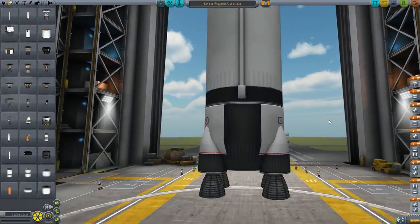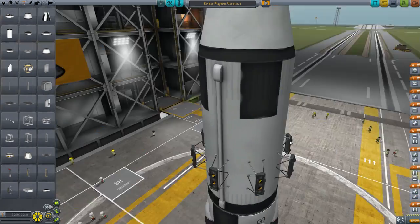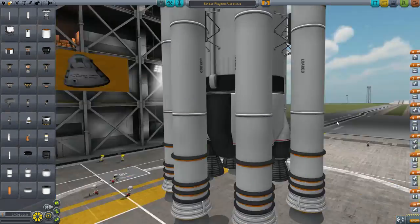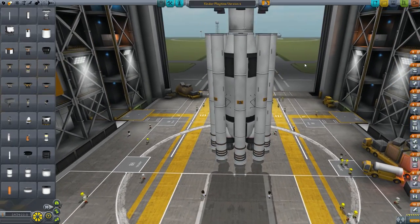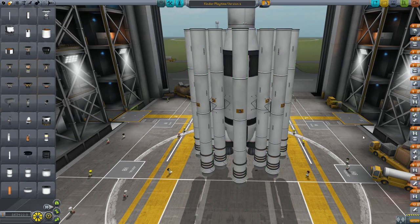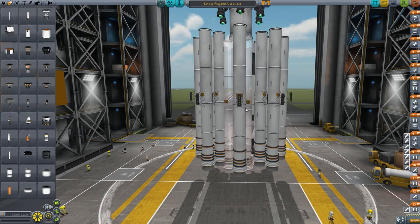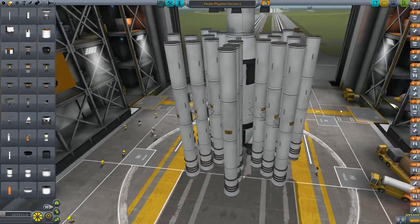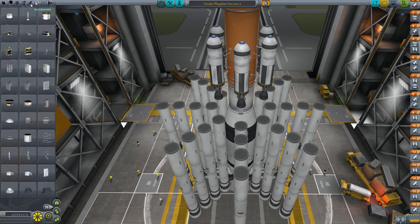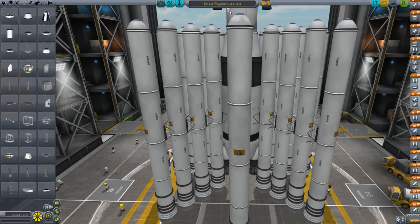Now we're going to put on some boosters — and I'm not just talking a few boosters. We're going to put probably 32 boosters. Eight times four is 32, so that's what we're going to try to do. That's eight of them, now we're going to build on to this. Now it is 16, so we have to do that twice more. What is another eight? 24. And then we have one more set — now what number is it? 32. Let's put these cones on the top. Look at all those engines! Look at all those boosters!